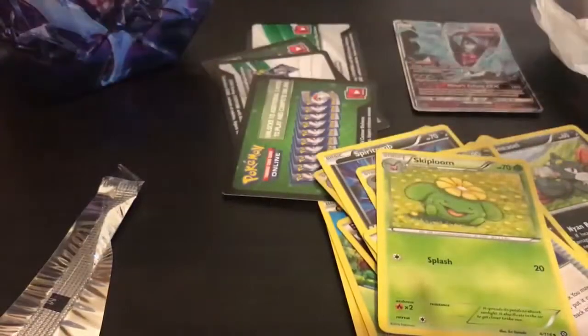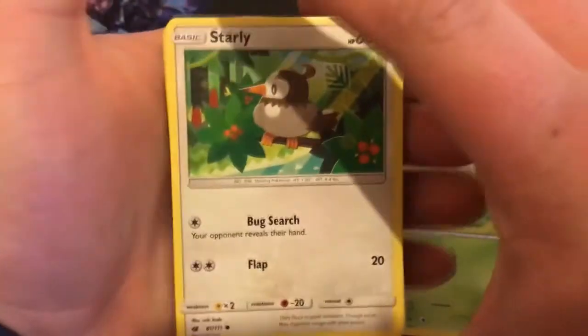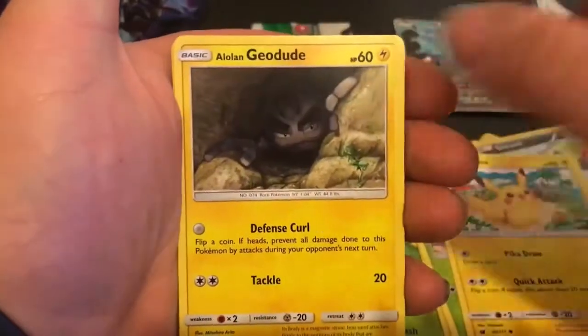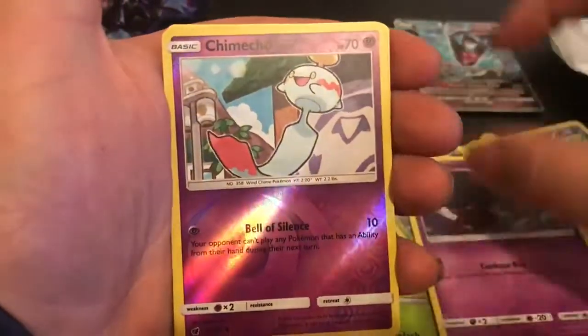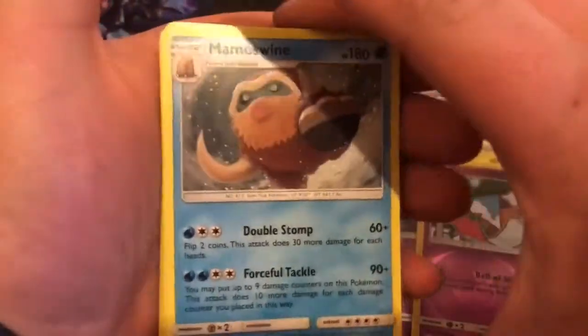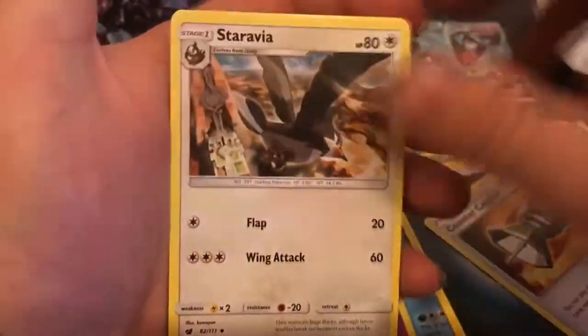Last pack — we have a Starly, Skiddo, Pikachu, a load of Geodude, and a Mystery Bus. A Chimecho reverse common and a Mamoswine regular rare, darkness energy, Counter Catcher, Starmie, and Grumpig. Sadly we can't win at this point — it's not been a good tin.